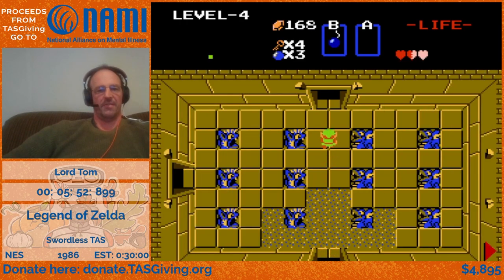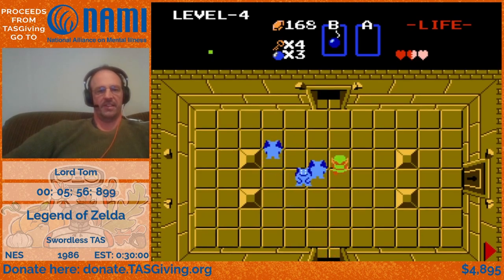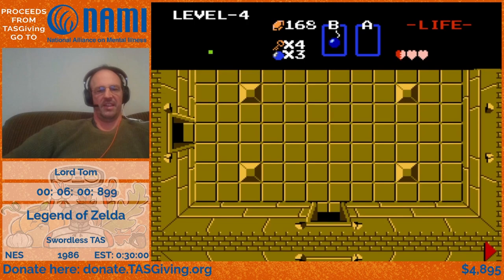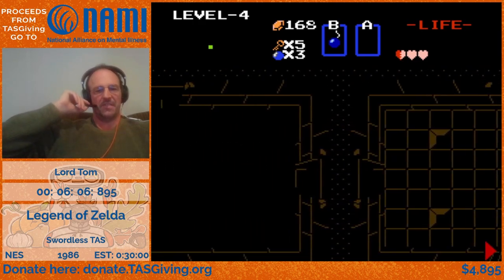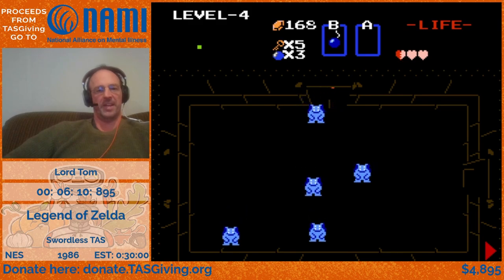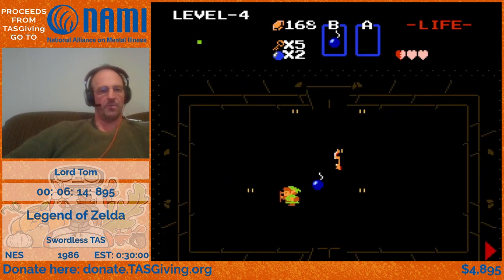Now we're headed into level four, home of the ladder. Those — I think they're Vires, the jumping bat creatures — are very difficult to manipulate out of your way sometimes. In that one case I had to walk around them.